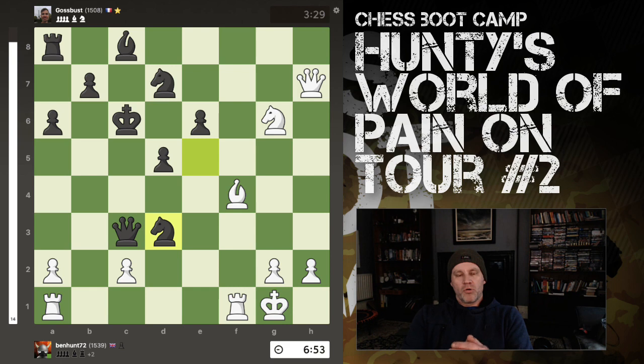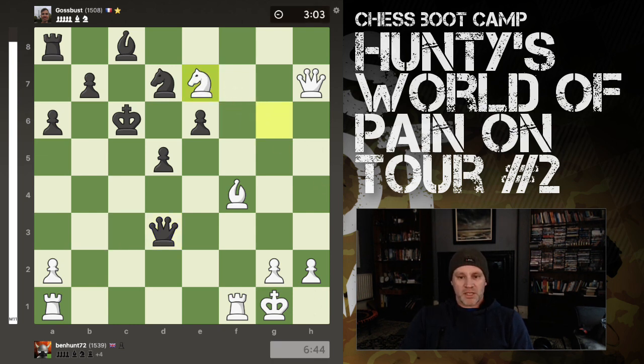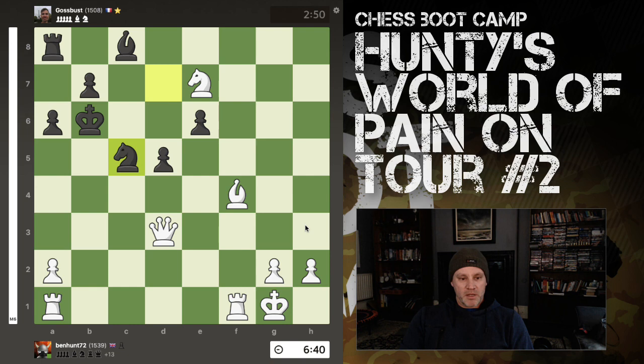Pause for thought. Do you see a potential trap that black could walk into after we recapture the knight? Black cannot - I even said this to him, but he's in France, he can't hear me. I said, 'You can't take the pawn. Don't take the pawn. Please, whatever you do, please Gossbust, do not take the pawn.' Oh no. He took the pawn. And what do we do next? Exactly. Knight to E7 check. Boom. Regina mortua est - the queen is dead.